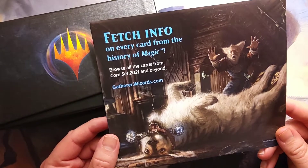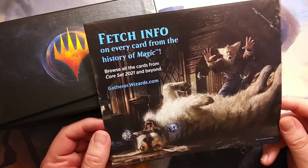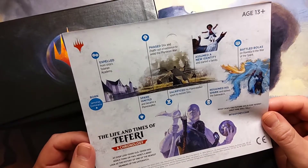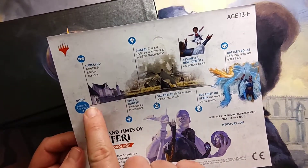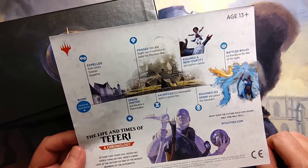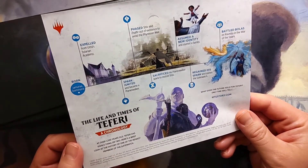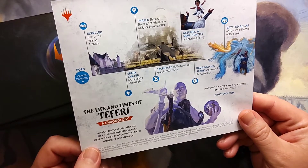We've got info on every card from the history of Magic. Browse all the cards from Core 21 and beyond at gatherer.wizards.com. Look at that fluffy little belly! The life and times of Teferi — oh, this is kind of neat. Tells you where he was born, what does the future hold for Teferi — only time will tell. It's always nice to have these little bits of lore. At over 1,200 years old, Teferi has seen a thing or two. Here's a brief look at the history of one of the newest members of the Gatewatch.